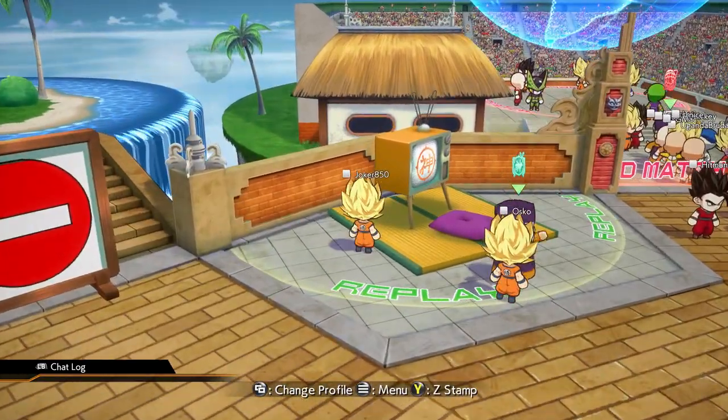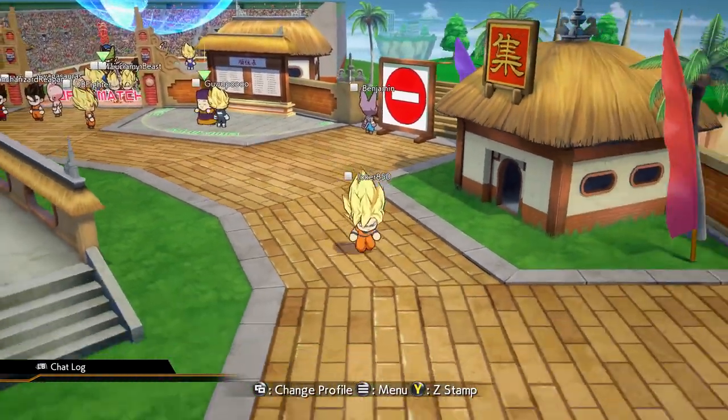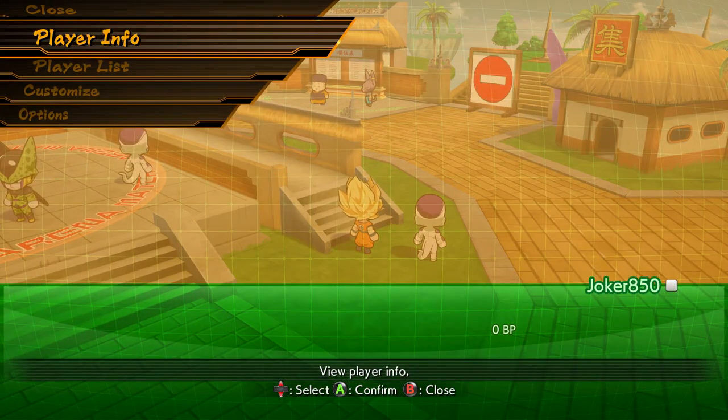All you have to do is, when you run around in the lobby, press the start button, and you'll see all the menus come up and everything. As you can see, I'm currently running around as Goku.